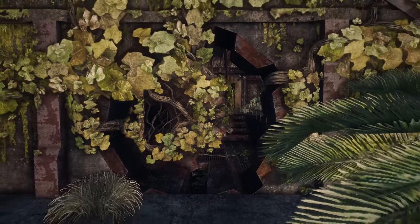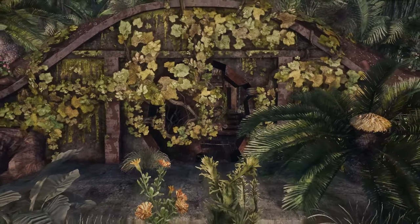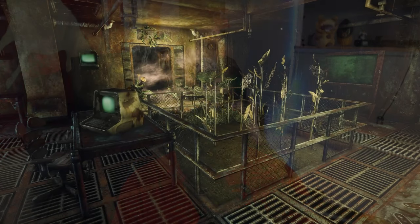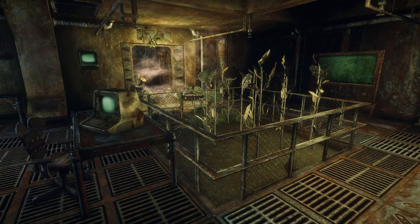Miles away in the Mojave, Vault-Tec built Vault 22, which served the purpose of crop experimentation. Their goal was to combat global hunger by enhancing the resilience and yield of crops. This is why, sometime before the war, the lab-created fungus Buvaria Mordicana was sent to Vault 22 for experimentation.